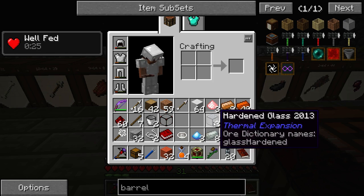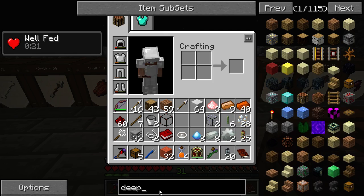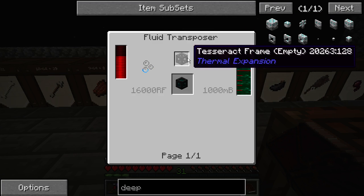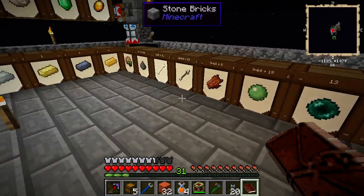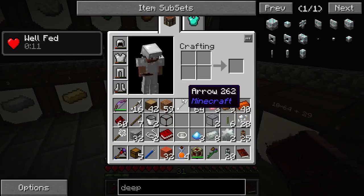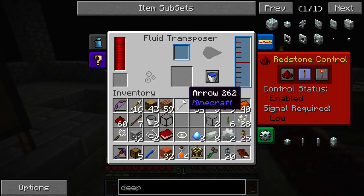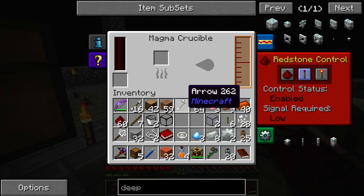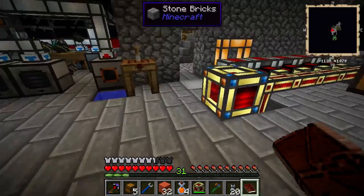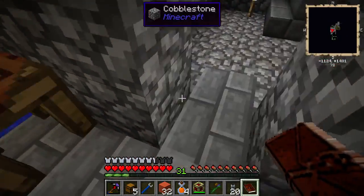We've got some ender pearls so we can make some more Deep Storage here. We need a new Tesseract Frame - yeah, we needed the diamonds right. I don't think we did. So we need to start to sieve up, and then we're going to start with the AI system.